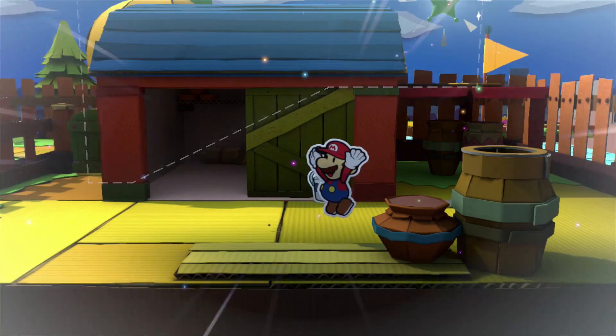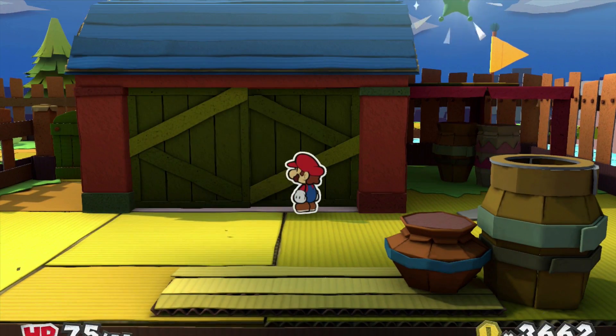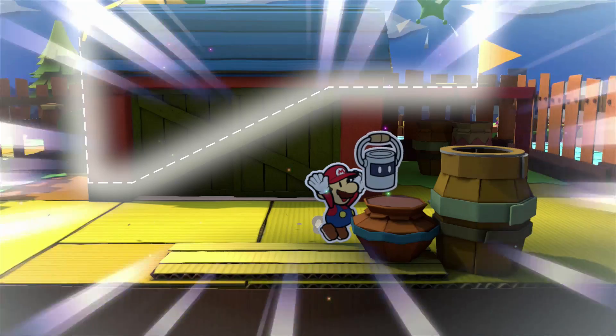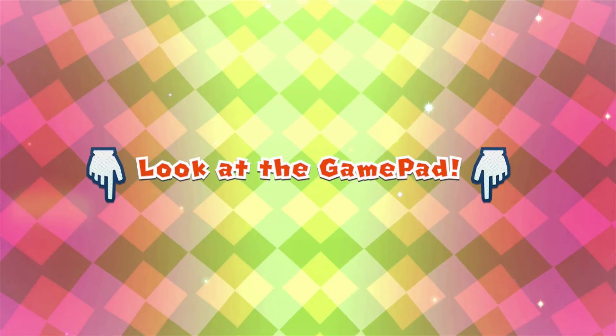We got a cutout thing going on. I see — I've got to move the doors the right way. Look at that, moving the doors. And now it's right where I want it. There we go. Look at the gamepad right now — snip, snip, snip. There we go, excellent. All I do is basically walk up this ramp that I've created, and I'll be able to get the green star, no problemo.